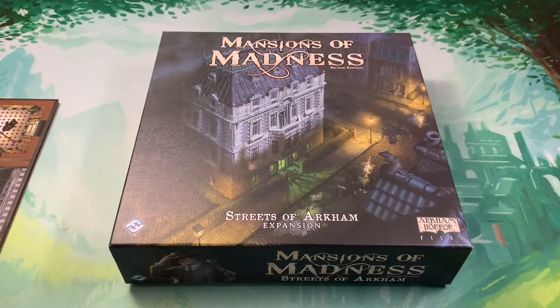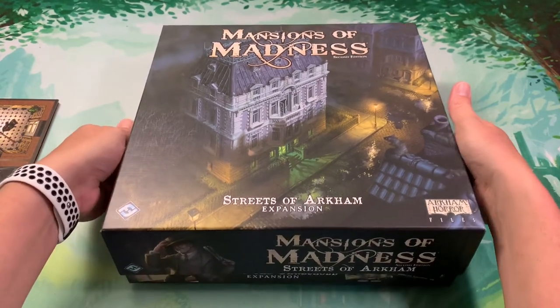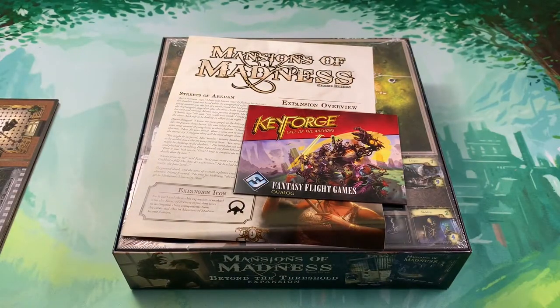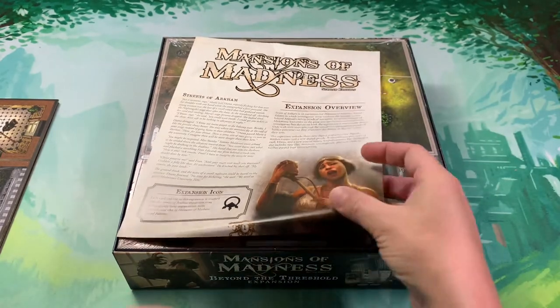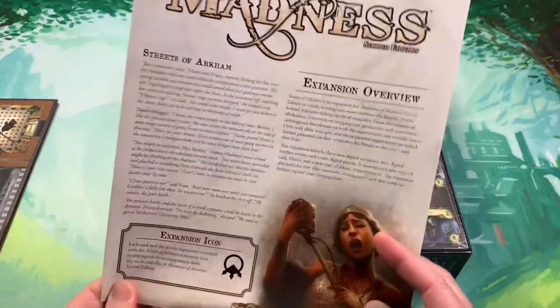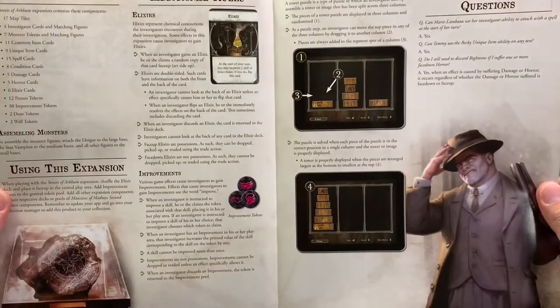Up next we have Streets of Arkham. This was the first big box expansion released for Mansions of Madness. There's a lot more content in this box, and this seems to be the way they're going now. Streets of Arkham takes you from outside the mansion and puts you out on the mean streets of Arkham. Let's just open this up and see what's inside — the tower puzzle, improvements, and elixirs are new mechanics here.